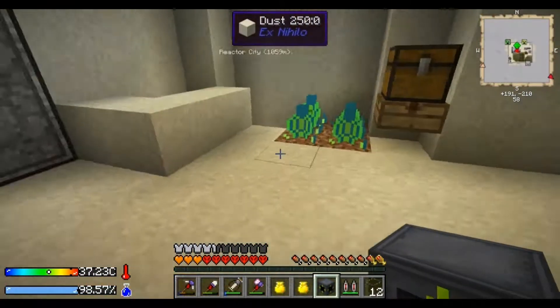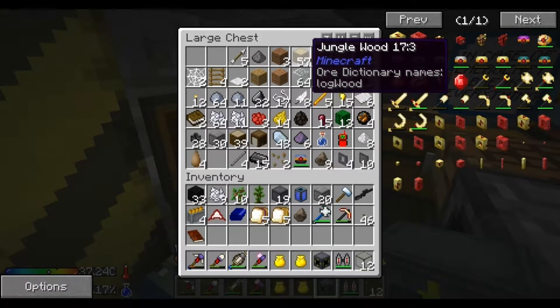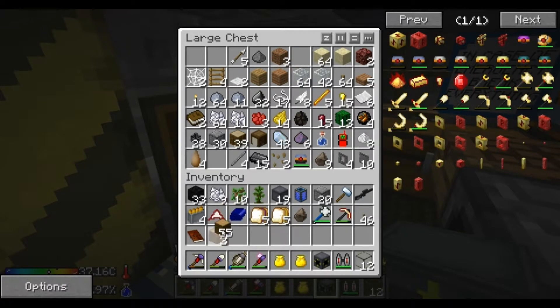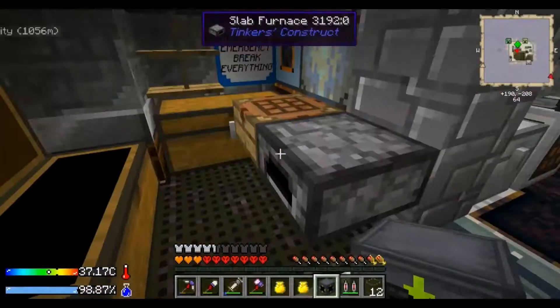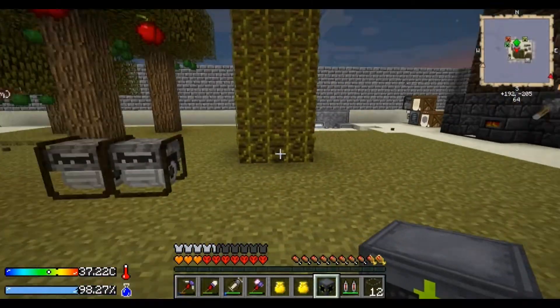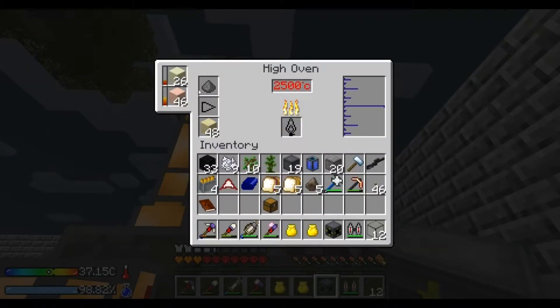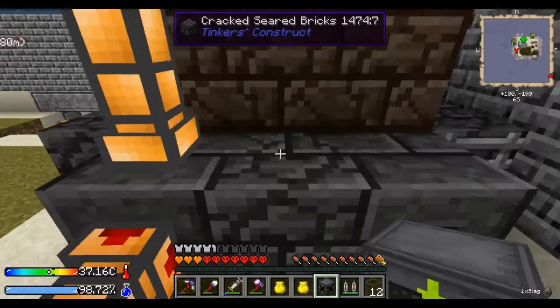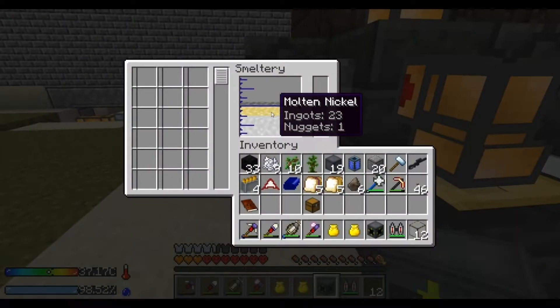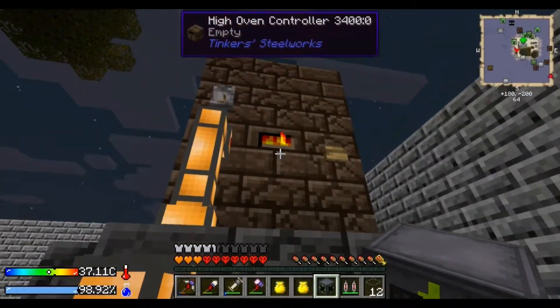I think we should — did I make this? I thought I made this off screen, but obviously not. So let's see, a chest — that's easy — and we need some iron. There's some nickel in here.